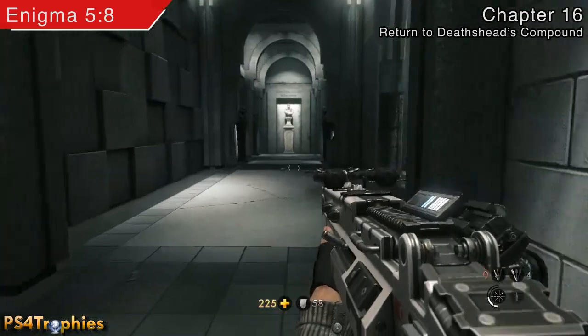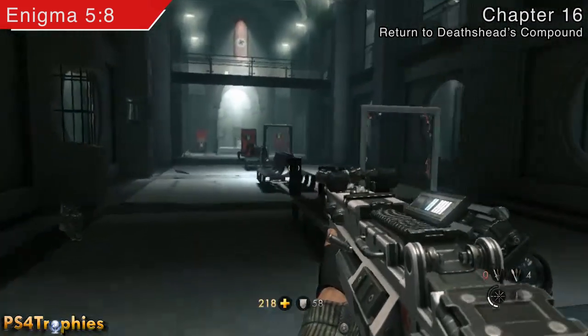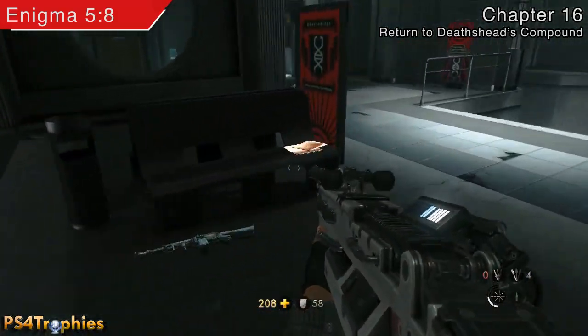That's a pretty clever and well-hidden collectible — you can't find any of these on the map, so that was a tough one. But the next enigma is going to be in the next big area where you have another big fight — the third major section — and this is going to be right on the bench in the center.